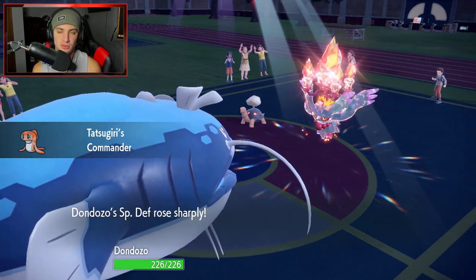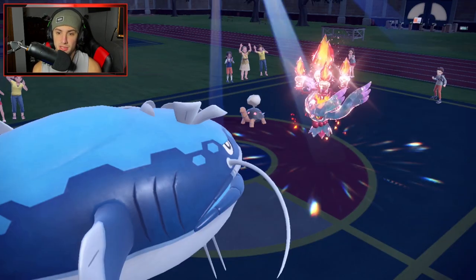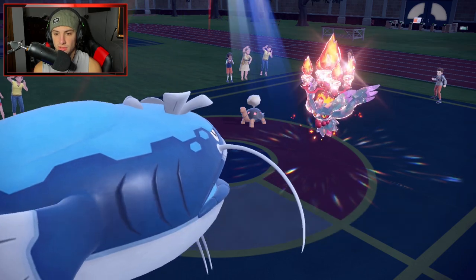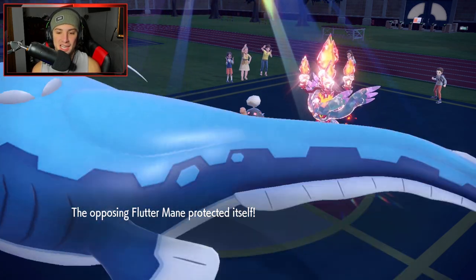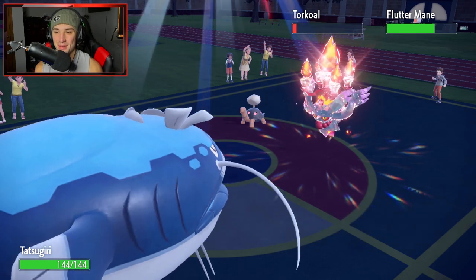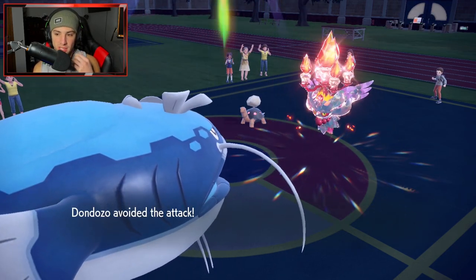All of our stats go boosted — that's huge. We still have a Chesto Berry to wake us up when we want to Rest. This thing just straight up Protects, which is totally fine. Dondozo is doing some work right now. Nothing's worse than when you take out the Dondozo and a little sushi fish comes out and kills you — that's what's so good about them. But we don't KO the Torkoal, which hurts. And we dodged that move — so that's big time.